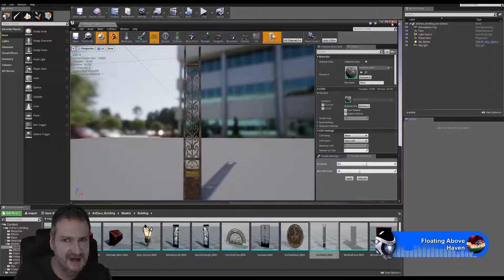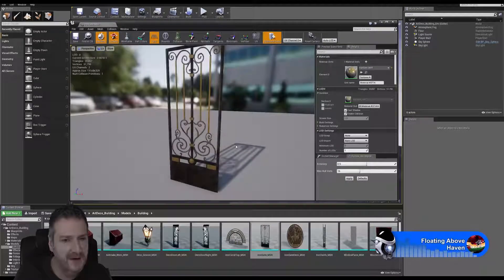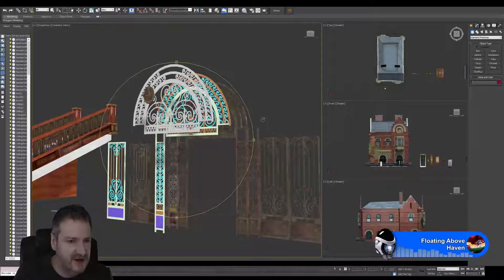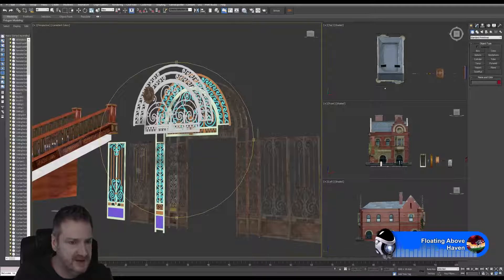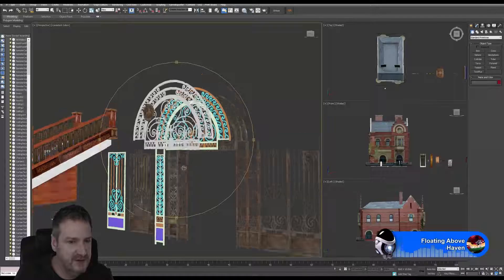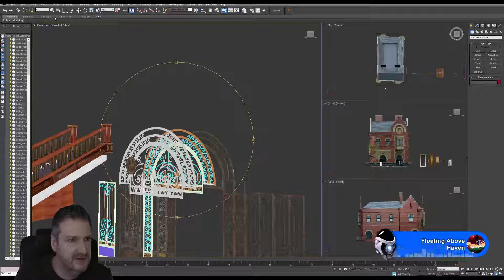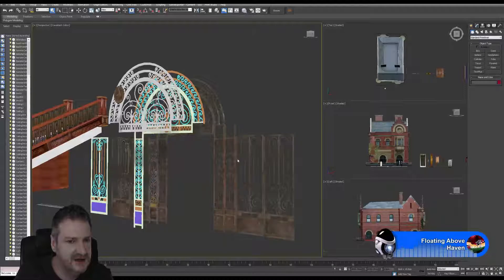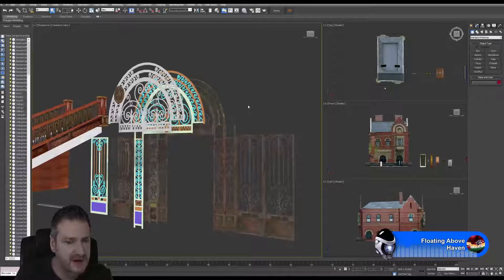Then we were importing them into Unreal Engine. What we've been doing is: each time we finish an asset in Max, we import it into Unreal, so by the time we get to the end of our row of assets or props in Max, we'll have all our objects ready to rebuild that building in Unreal. Yesterday we were texturing those gate sections in Substance Painter.